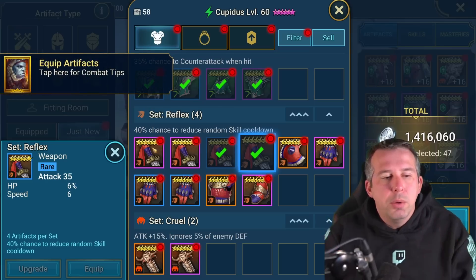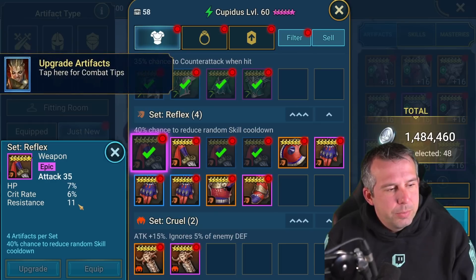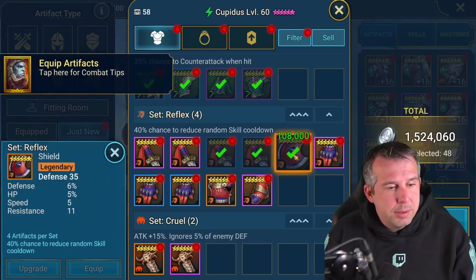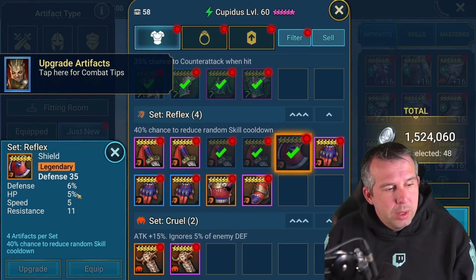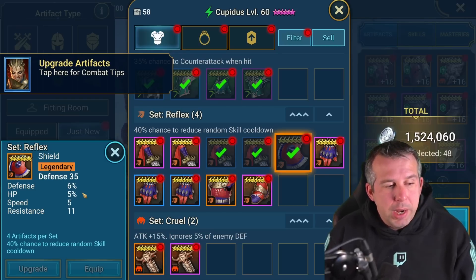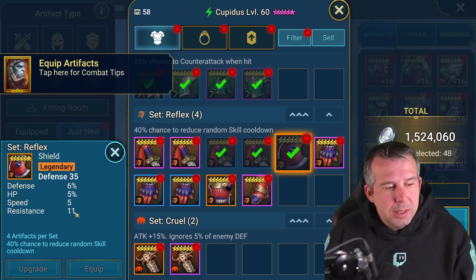Looking at what we've got: crit rate, HP percent, resistance - there's an argument to roll that up looking for multiple crit rate rolls, but it's not a good piece. Speed, HP percent, crit damage could be okay if we've got enough crit rate elsewhere, but again not great. This one though is absolutely brilliant for someone like Geo or Bad-El - two defensive stats with resistance and speed on it.